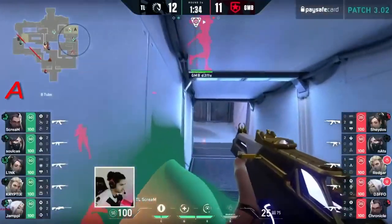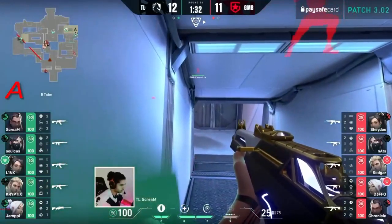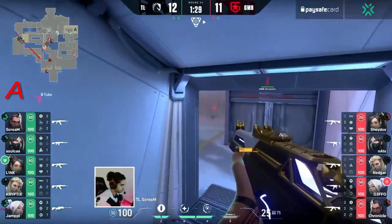Redgar is on 20 health to make this clutch happen — he delivers the first headshot, and now tries to reposition up the rope, but the shots will not land. Sulcus finding the round for Team Liquid.